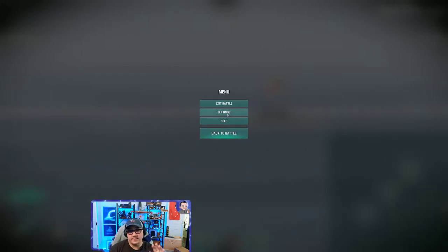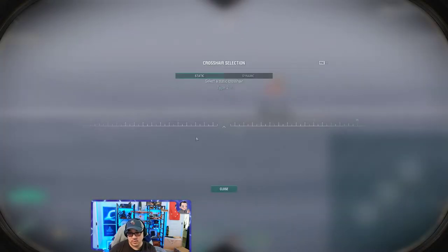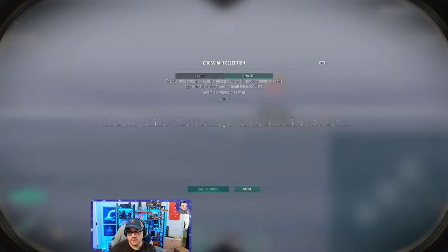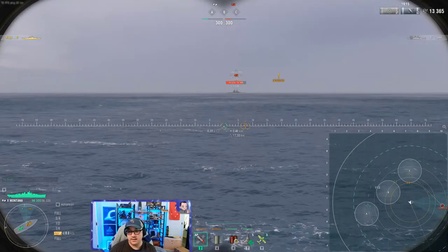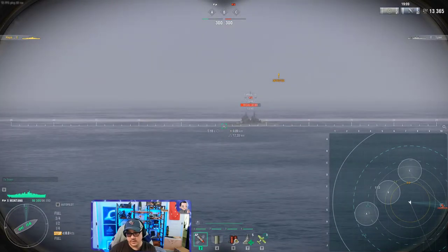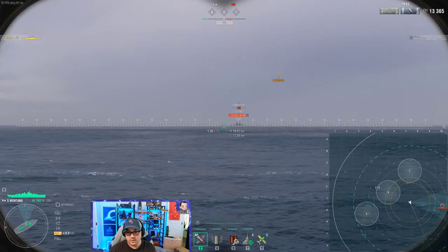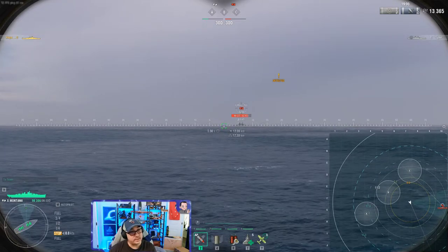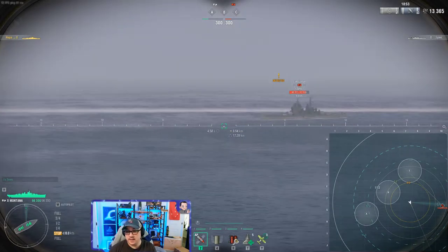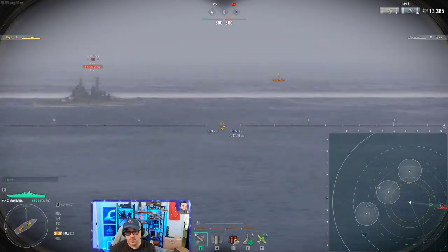Before you download mods and start changing things, my suggestion is to go to controls, select crosshairs, and change it from static to dynamic. The difference is that as you zoom in and out, the numbers change. If you're shooting at range but zoomed out, it's quite difficult to lead and aim accurately. Switching to dynamic so the numbers scale when you zoom in is the first thing I tell everyone.